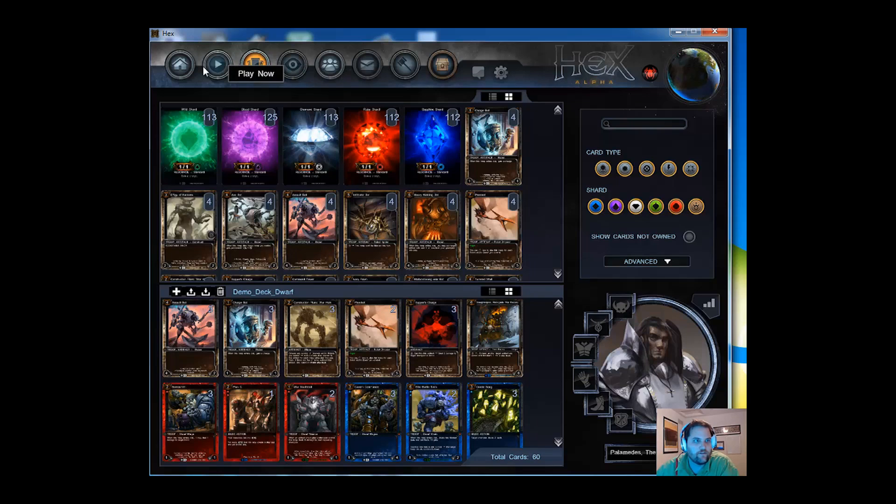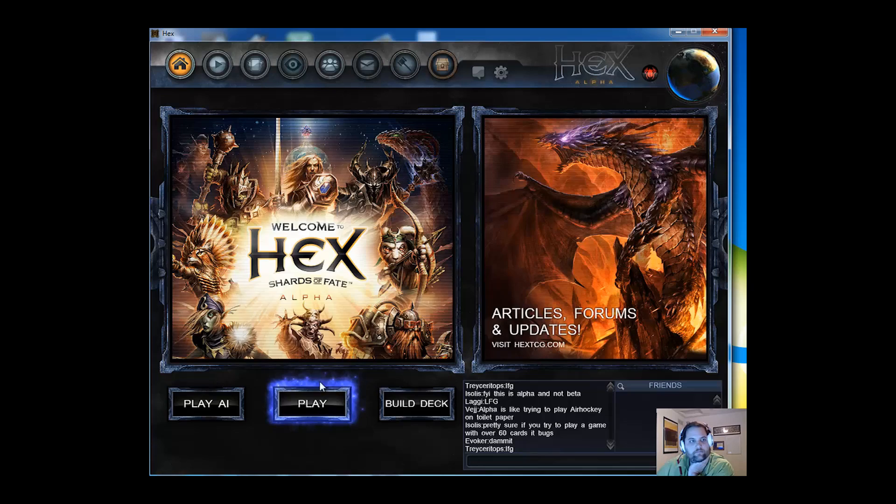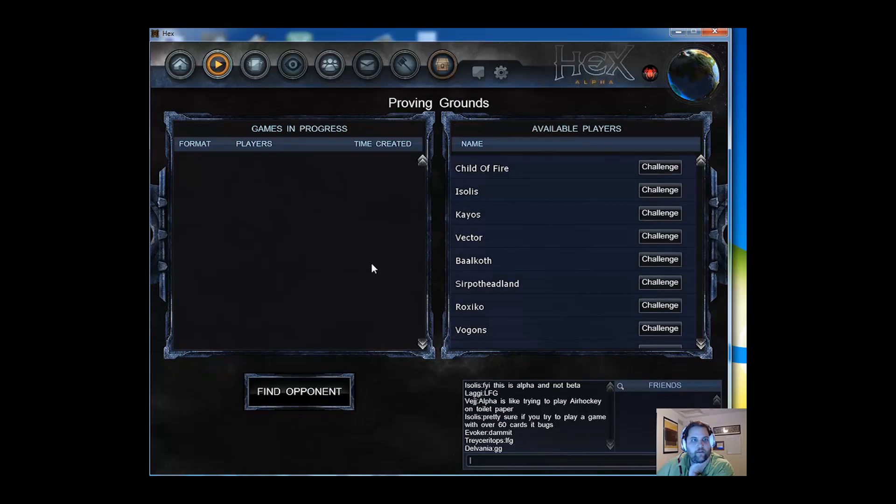Let's see what other options are actually available. You have on top: home, play now, card manager. These are the social buttons there. Their auction house is not open yet — we're still in alpha. We're probably three months away from full launch. Let's try to play a game and see what happens.